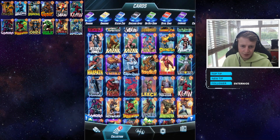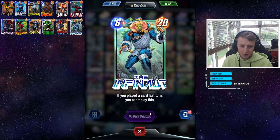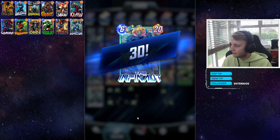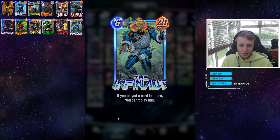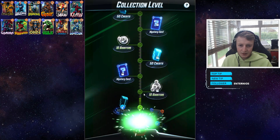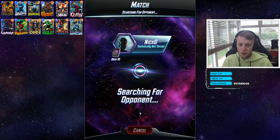We can upgrade one of our green cards — there are so many cards now I'm losing track. Let's upgrade Infernal, then jump back in. That increases the collection level. Two cards missing from Pool 2 and then we're on to Pool 3.